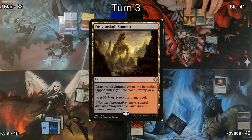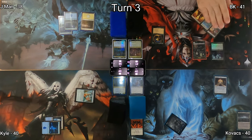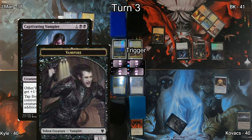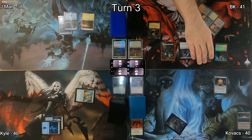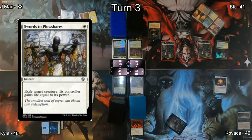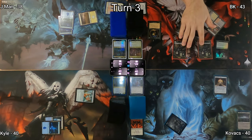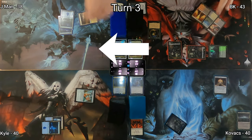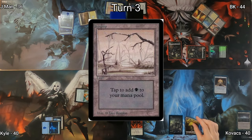I play Dragon Skull Summit and then cast Captivating Vampire, triggering Edgar for a 1/1 token. J-Man responds by casting Swords to Plowshares on it — I know it was a little too early. I move to combat, swinging at J-Man for two damage, and gain one life. I pass to Kovacs who draws and drops a Swamp, then plays Honored Heirloom — another mana rock that can also exile a creature from a graveyard.